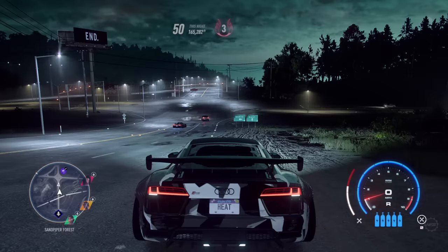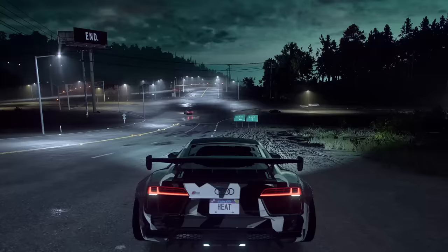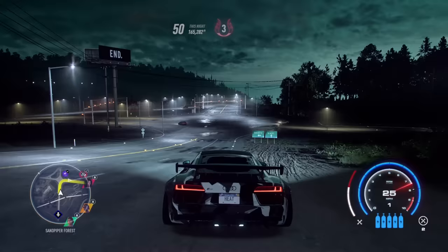Now that you have heat level 3, locate the heat level 3 race on the map and drive to it. Make sure you avoid the cops on your way there. Start the race and make sure you finish in the top 5. If you do, you'll be rewarded with a volatile part. Notice on the mini map there will be a little pink part icon — this means you have it on you and it can be turned in the next time you go to your garage.